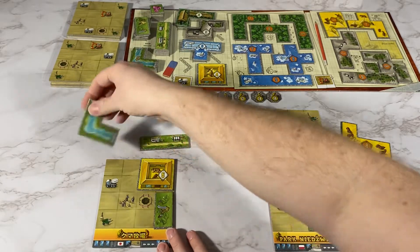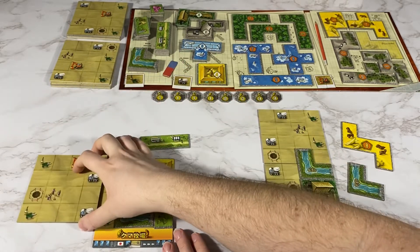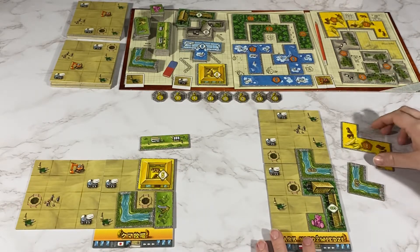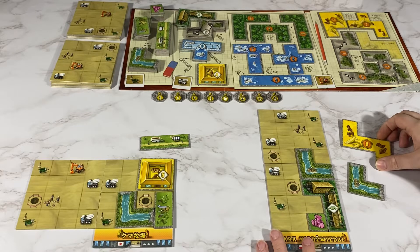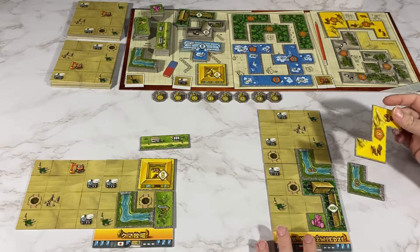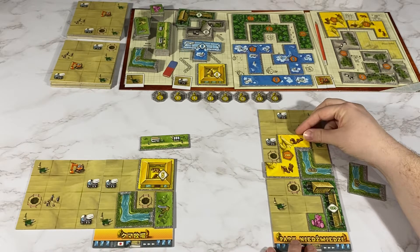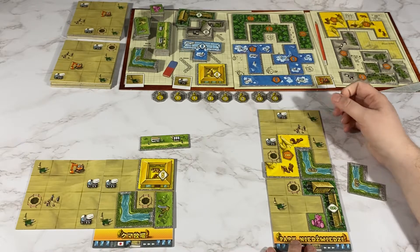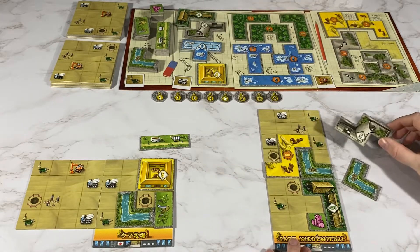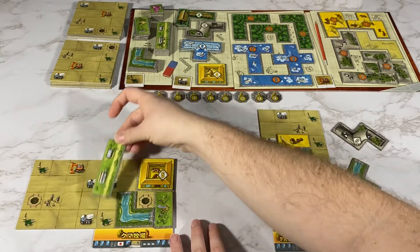My opponent is going to get a construction and will put their construction over here. I'm going to place my orange piece here to get a white piece and I will get this one here. My opponent will grab a green and a white.